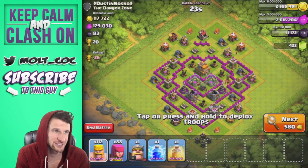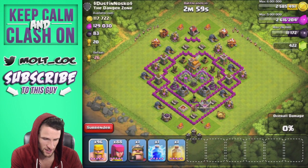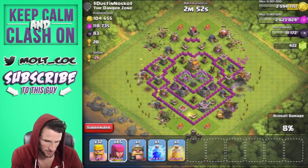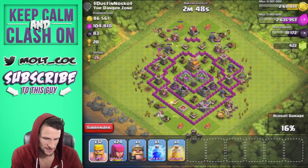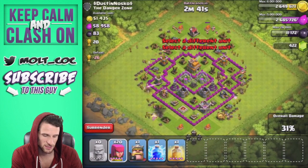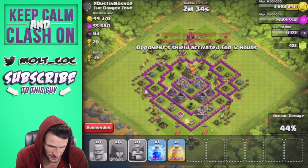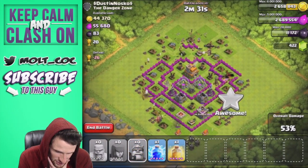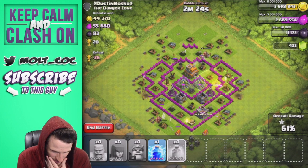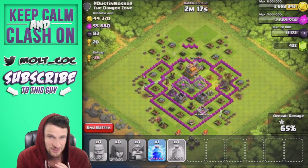Alright, we're going to attack this base — I've been searching for a while. We're going to start with a big wave of barbs all the way around the outside. This guy has a tesla and an archer tower upgrading, which makes attacking a little easier. I'll generally do two waves — barbarians first, then archers, then more archers from behind. I'm going to drop the heal spell right there — it was almost too late — hopefully those archers stay up and take out that wizard tower.